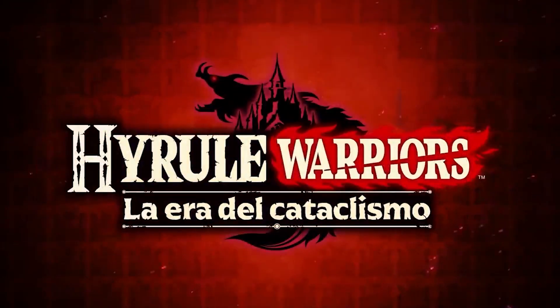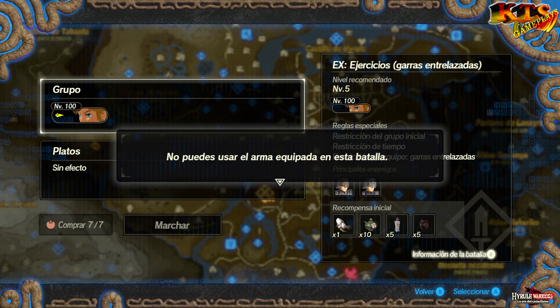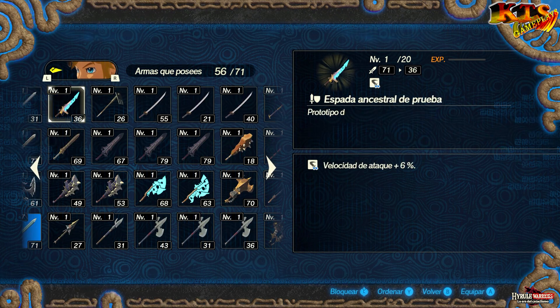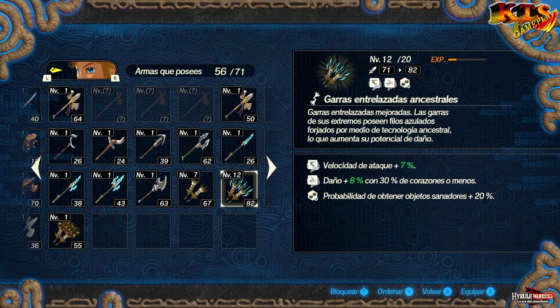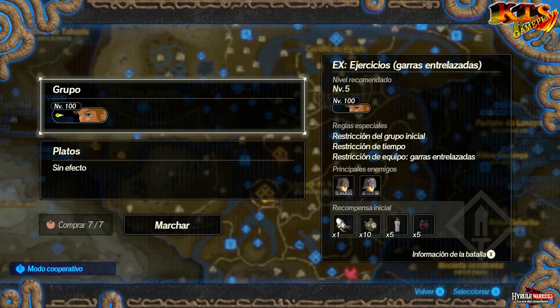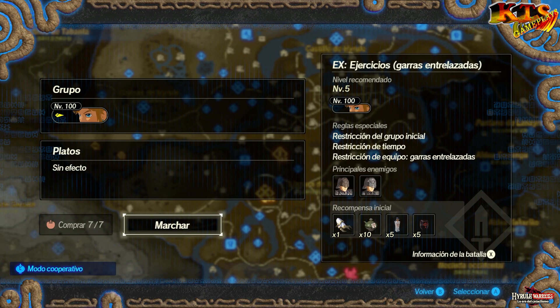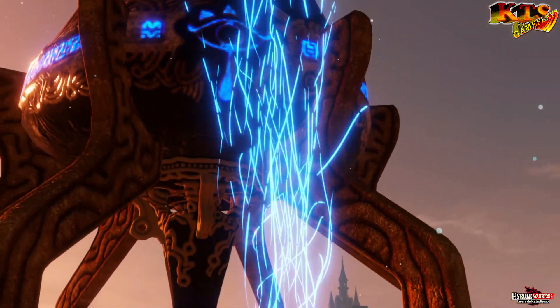Hola y bienvenidos a un nuevo vídeo del canal. Estamos aquí con el reto extra de ejercicios garras entrelazadas. Vamos a venir aquí con Link y vamos a equiparnos las garras para poder disfrutar a tope de todo esto. Como ya sabéis, las garras son uno de los objetos que hemos podido disfrutar a tope y ahora el daño con las mejoras hechas en laboratorio se ha visto mejorado bastante con 10 puntitos. Voy a coger las entrelazadas ancestrales y con ellas vamos a enfrentarnos al desafío. Aquí hay que ver cómo va todo esto para entrenar con estas armas que habíamos conseguido, y yo como siempre paso de los entrenamientos, pero al final son retos que hay que completar.